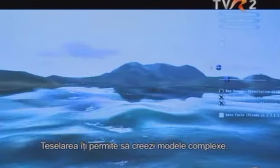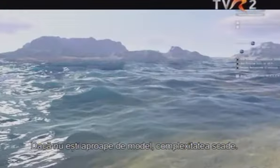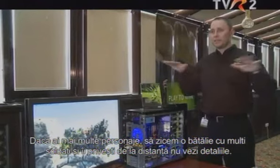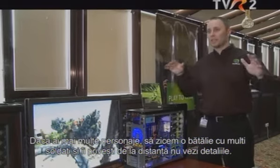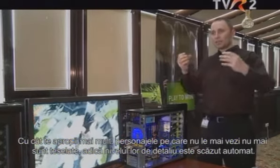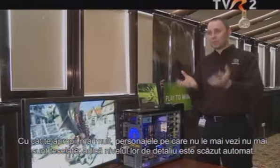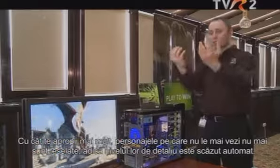The tessellation selection itself, to put it in simple words, allows you to create very complex models. If you're not close to a model, the complexity goes down. For example, if you have a field full of characters — soldiers in a game — and you look at them from a long distance, you see normal soldiers because you can't see the details anyway. As you come closer, the other characters you don't see are not tessellated, meaning they don't have a higher polygon count.